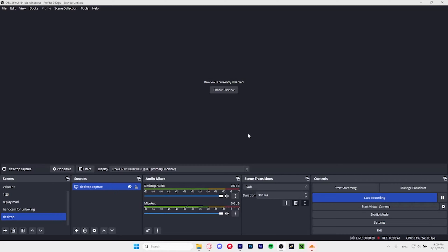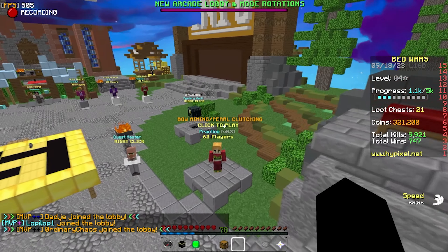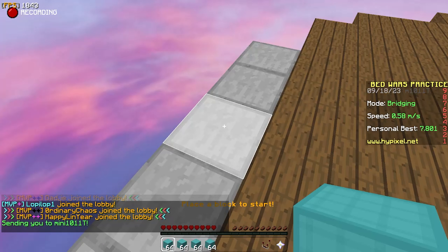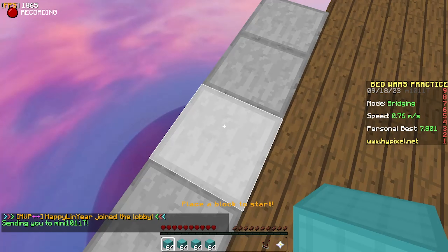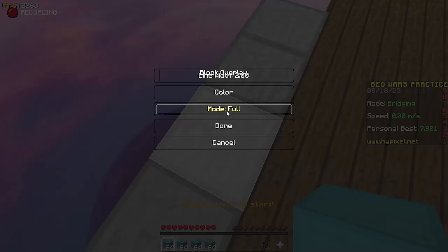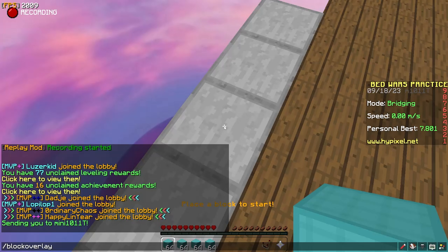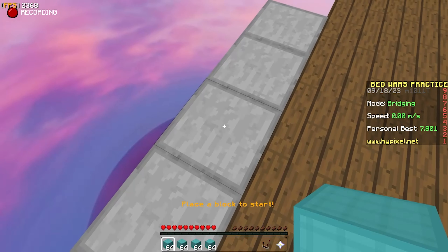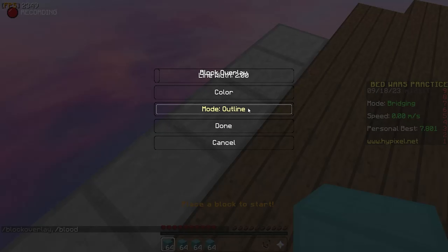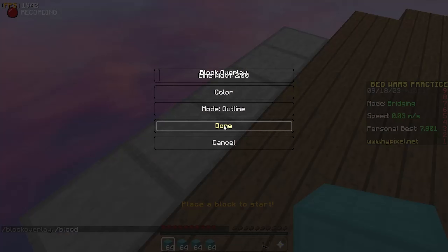Now we're back in the Hypixel lobby. First mod is the block overlay — type /block overlay. I have it set to full right now, which looks like that. Then there's none, which shows nothing, and the default one. Then there's outlines.